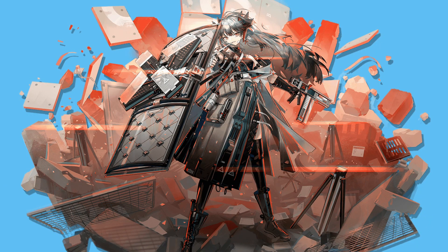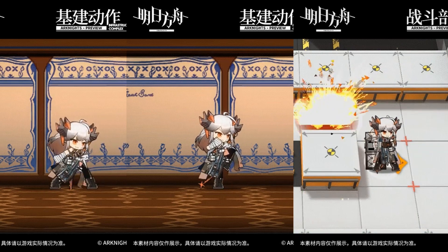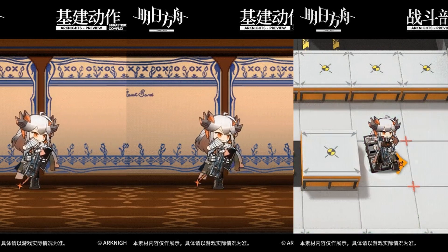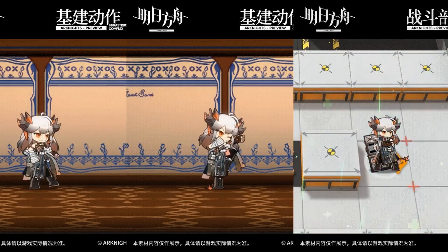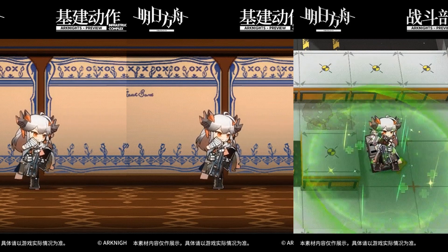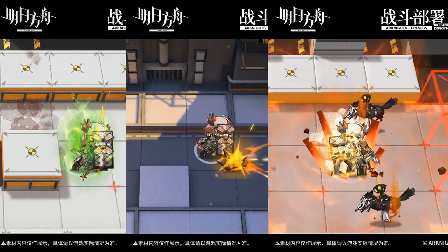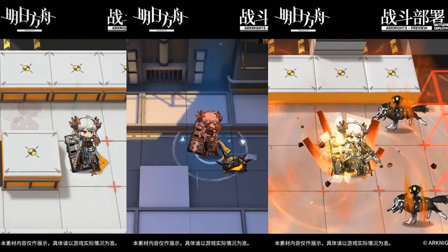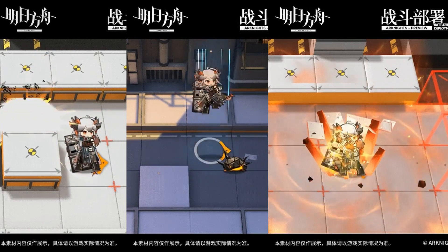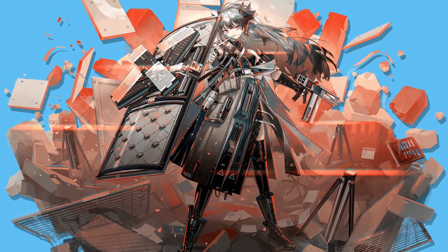I said it before and I will say it again: Saria has some of the best skins in the game. Although she has only two so far, they both look good. Just from this artwork alone, it looks like Saria has an upgraded shield, a tranquilizer gun, and a heavily modified jacket. I also like the look of her skill 3 with the floating bits and pieces and some walls sticking out behind her — she looks menacing. And also, her horns appear to be larger than usual. Is that just my eyes playing tricks on me?